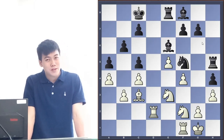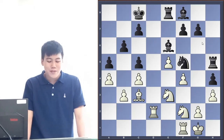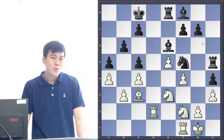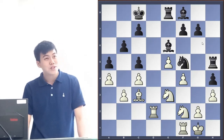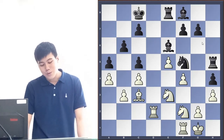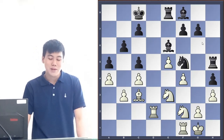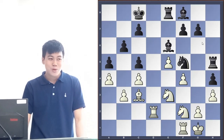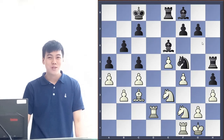Try it out — if you're a positional player you can do a lot of solid stuff with this opening. If you prefer sacrificing pieces, this line probably isn't for you. But you can learn the Berlin so that when you're black and they play e4, you can play this against a positional player and they can't do anything. I hope you enjoyed — that's all for today.